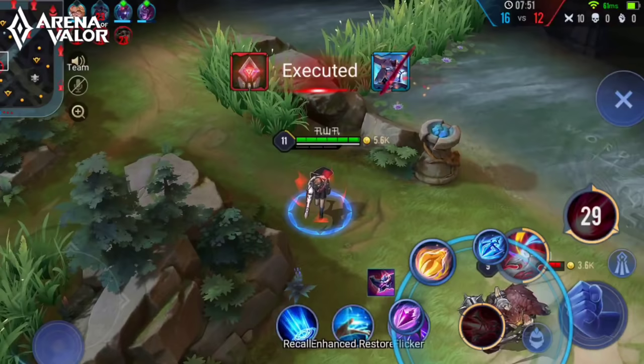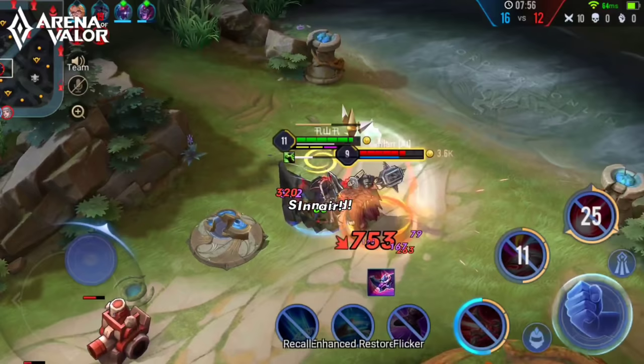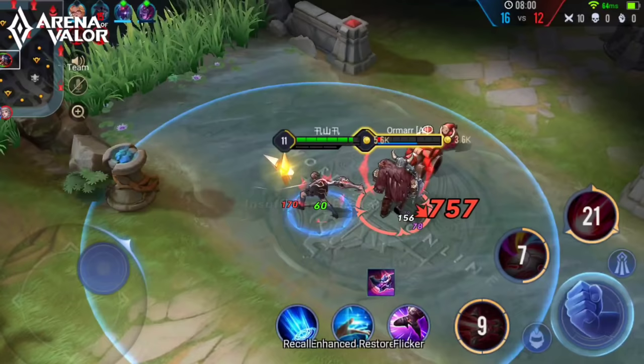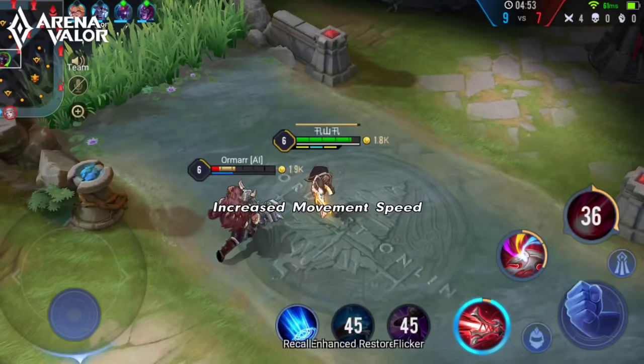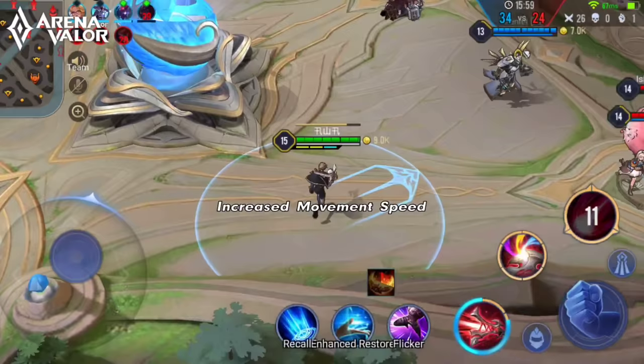Thorn is an AD carry hero with amazing abilities. He has a demonic weapon that allows him to use three different bullets to slay his opponents. Each bullet has its own effects, and what's more exciting is that you can make different combos. You can load all three stacks with the same bullet or change it up to have different effects each attack. Choosing the right bullet will definitely turn the tides of the fight.